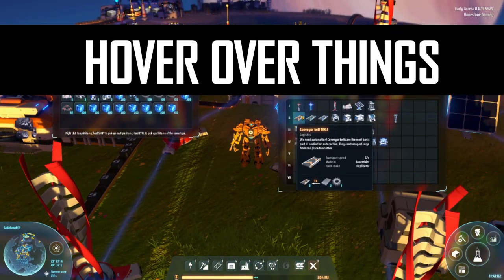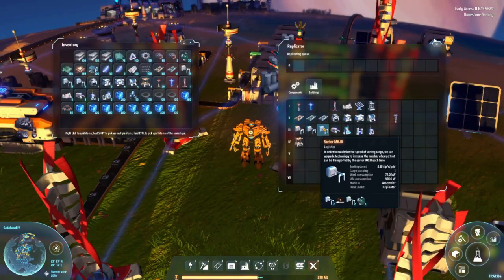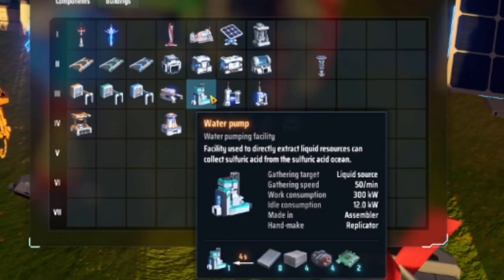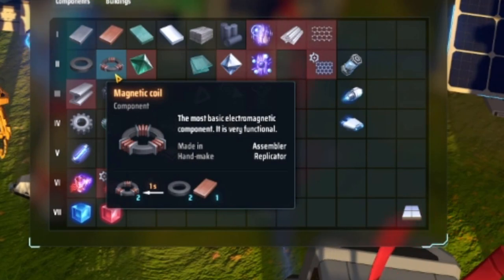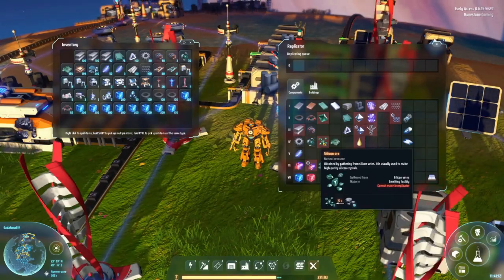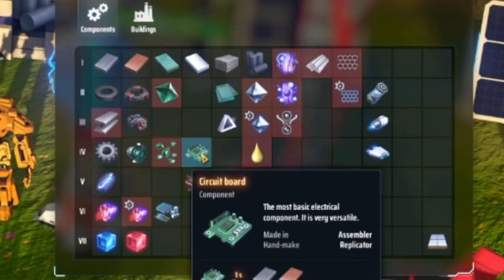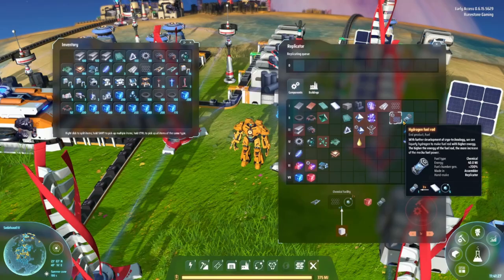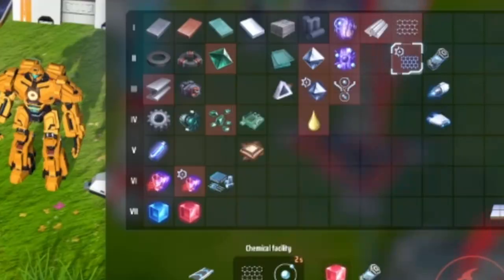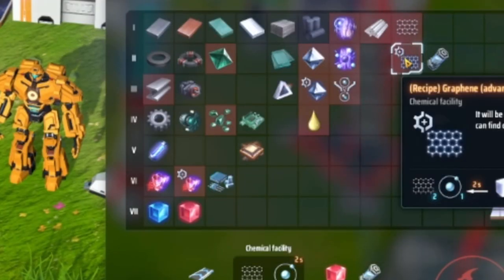Number 13: Hover over components and buildings. By hovering over items and buildings, you get more detailed tooltips such as power usage or where the component or building is built. This is great information to know when planning out a factory. You can also hover over components to find out the various ways in which you can make them — for example, when hovering over hydrogen, you can see that there are multiple ways to produce it.